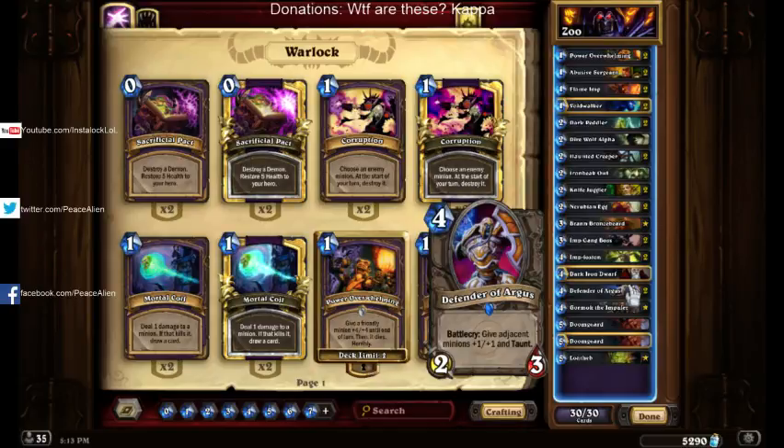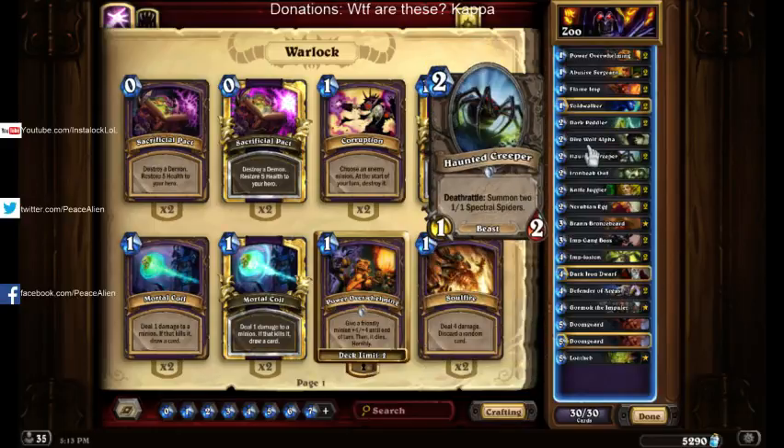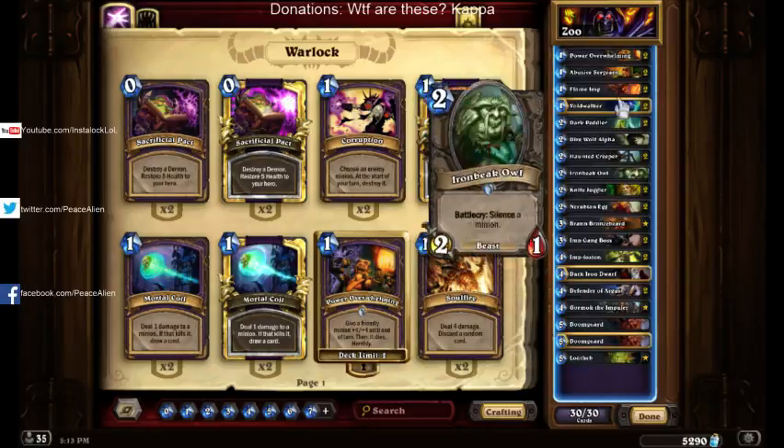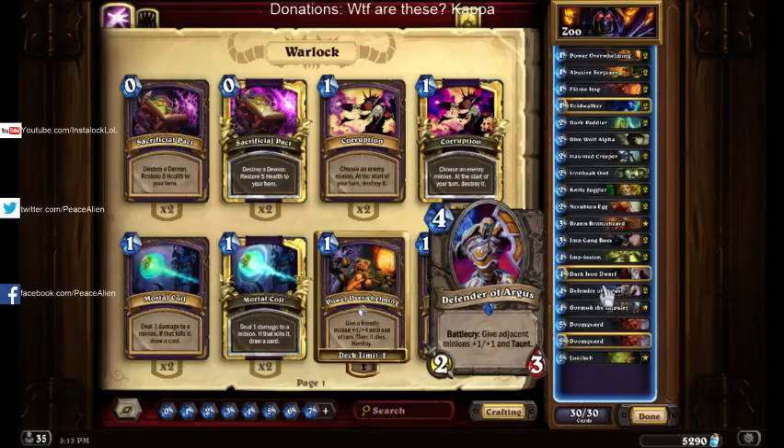Moving on, we've got Defender of Argus, which also has synergy with Bronzebeard. It just works well with the deck — like taunting up Haunted Creeper, taunting up Imp Gang Boss, taunting up Nerubian Egg. Pretty much anything it can taunt up helps out a lot.